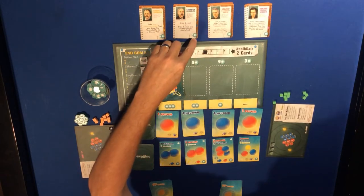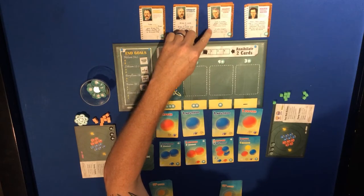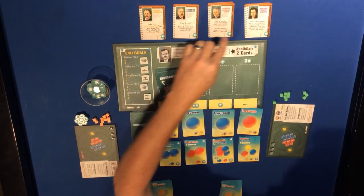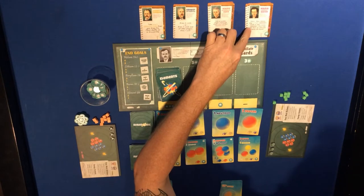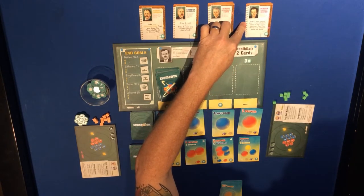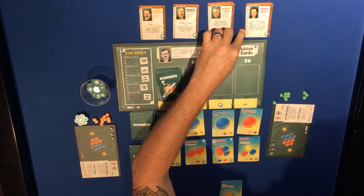Marie Curie lets you look at another player's hand and mimic any two of their subatomic cards; all players may then discard one card and draw one new card. She costs nine energy - she's an expensive one, as is Maria Goeppert Mayer, who lets you mimic then remove any two single subatomic cards or any one larger subatomic card from the face-up selection below the board.